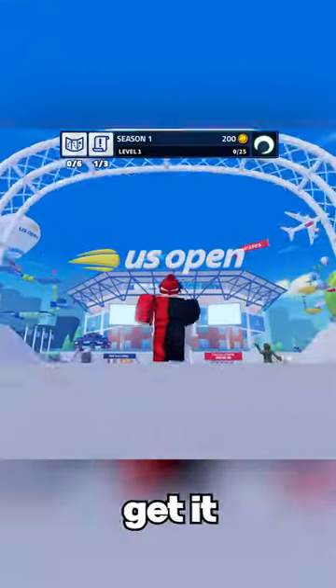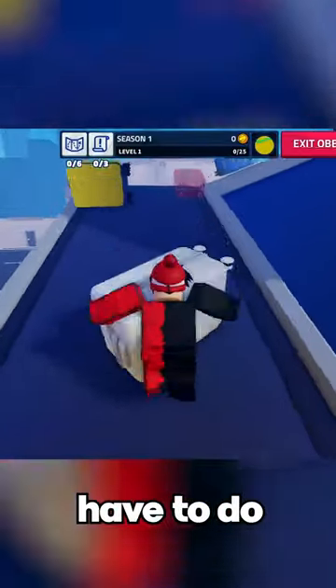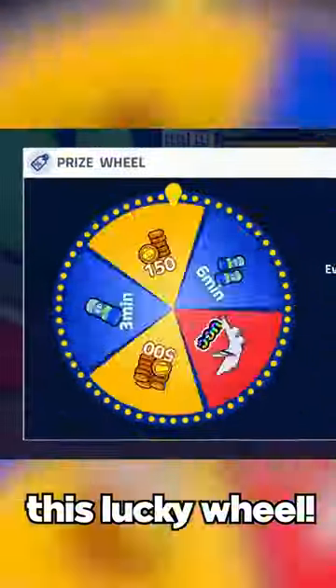What if I told you these sick-looking Emirates Wings are actually free and you can get them right here in the US Open game, Champions of the Court? All you have to do is complete the obby in the Emirates Fly Better Adventure Zone and then spin this lucky wheel.